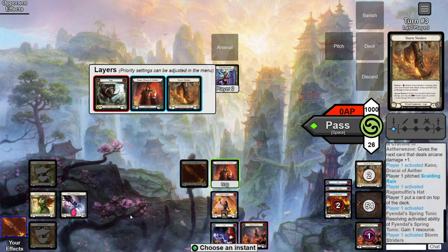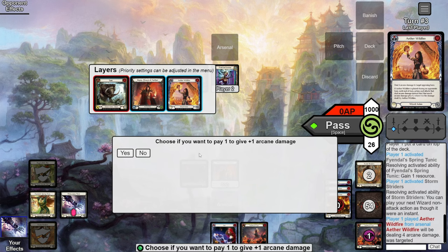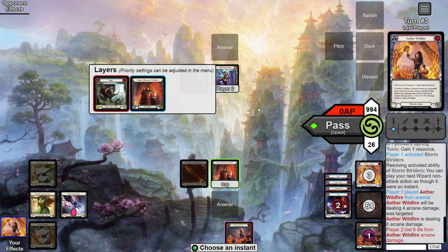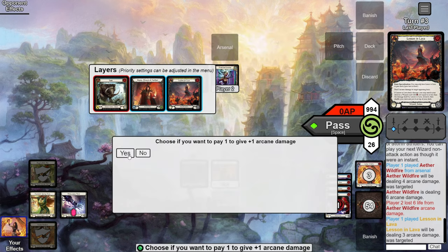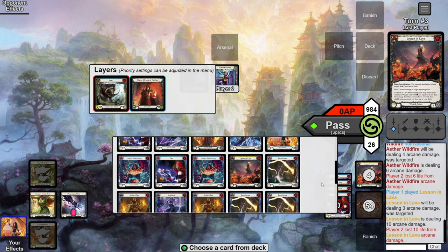We activate our Tunic, then activate Storm Striders and let it resolve, then shoot the Wildfire from arsenal. Metacarpus triggers — we say yes — paying the two extra resources to pump it, so this comes in for six. Now with two floating we shoot Lesson in Lava and pay the one extra for Metacarpus, so this comes in for 10, which is huge. Lesson in Lava then lets us search for a card and put it on top of our deck — we grab Blazing Aether.